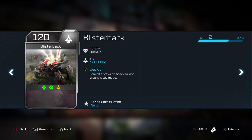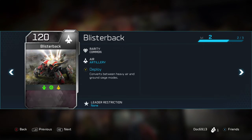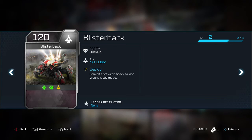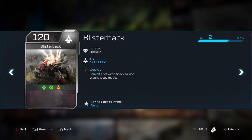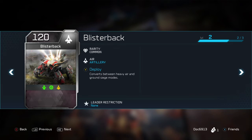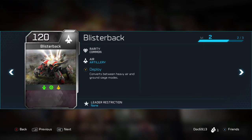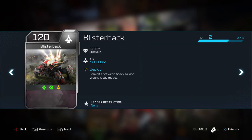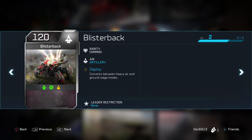Blisterback — I advise every army to have some type of artillery. I really like the Blisterback. I think it's a cooler unit than the Kodiak, and it's fun to see six missiles crash into somebody from halfway across the map. Make sure you lock your Blisterback down into its siege mode so it can toss its artillery. Set it somewhere where you can get it out if you need to — you kind of want it central but not in the way. We have a 3v3 tips video where I show a little bit of Atriox gameplay using these. He has the Enduring one, which we'll talk about in his video.